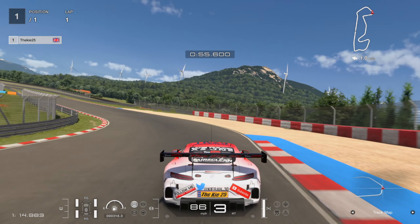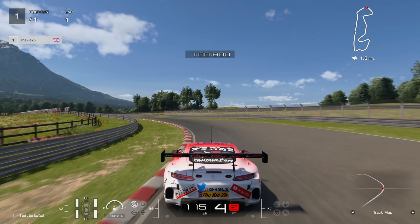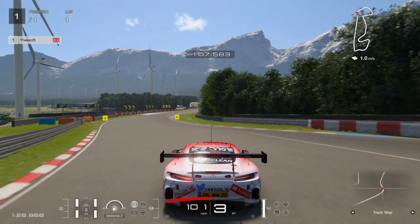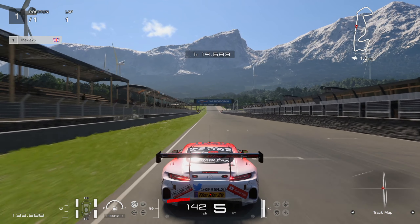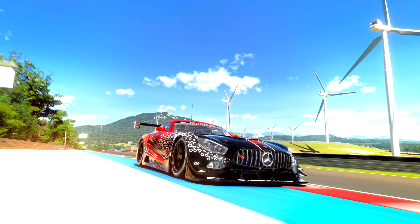Into the next braking zone, on the brakes before the 100 board, using the full width of track, on the throttle for the uphill section. The rear wants to step out but we manage to save it. Use the full width on the right-hand side to rotate into the left and power up the hill. Into that final corner — get on the throttle nice and early and carry as much momentum as possible to gain a lot of time. I think the BOP hasn't changed — the new physics are just affecting the Mercedes more than other cars.